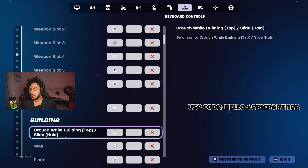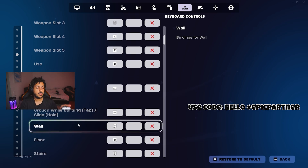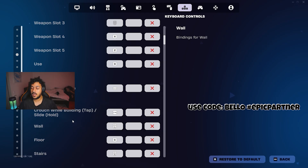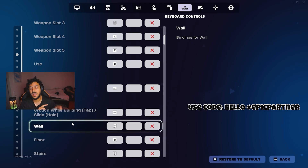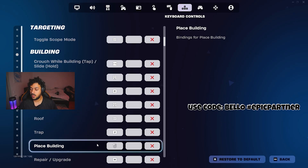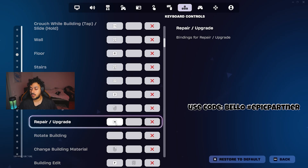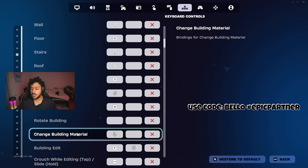For building, crouch while building is left control. Wall is mouse button 4. Floor is C. Stairs is mouse button 5. Roof is shift. Trap is 2. Place building is left mouse. Repair building is H. Change materials is right mouse.